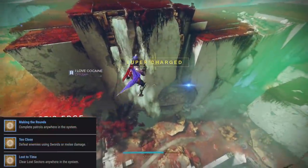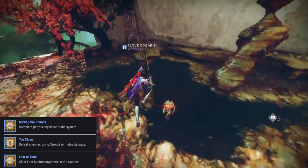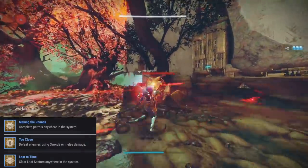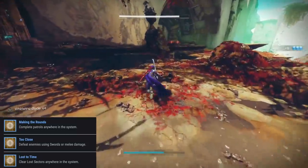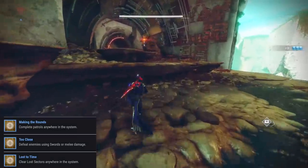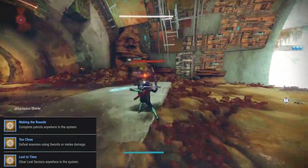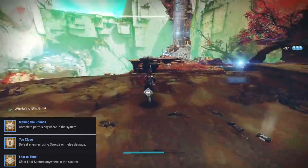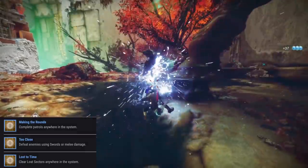Moving along to the weekly bounties now. First one is complete patrols anywhere in the system — simply grab patrols when you're out and about. Then we have Defeat enemies using Swords or Melee Damage. There is another one where you need to kill a whole bunch of Vex. For me, I like to go to Artifact's Edge, where you can see me getting sword kills, because when you're right outside the landing zone of Artifact's Edge over Nessus, Vex will keep spawning over and over. And there's a Lost Sector right next to it that is just filled with Vex, so you can get the Vex weekly bounty done and also get this weekly sword kill bounty done.